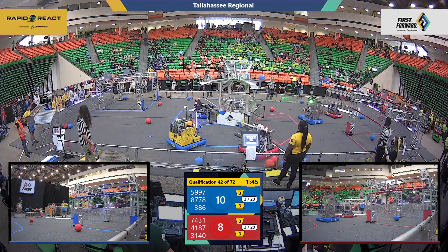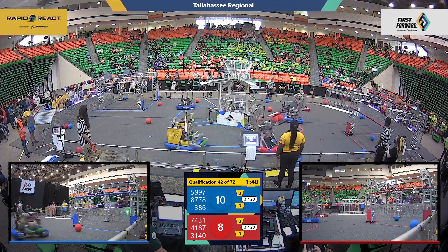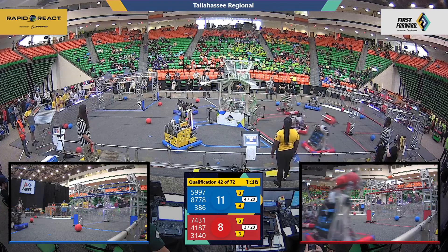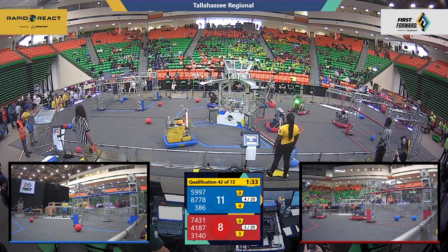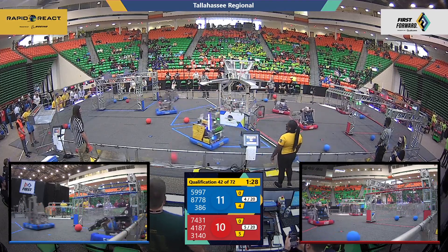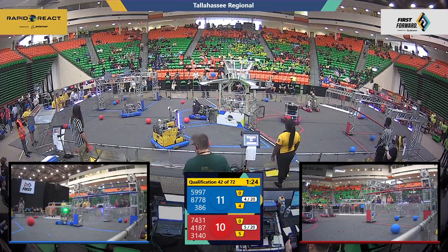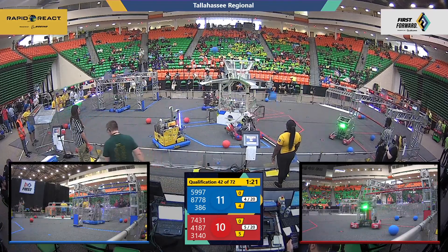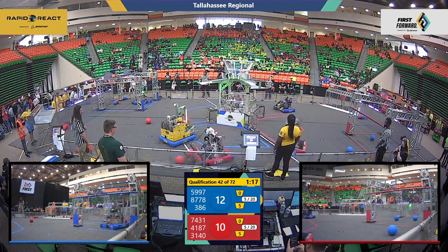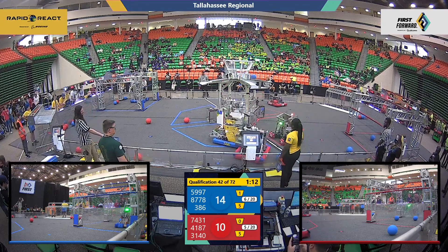Nightling Bolts lining up for the lower hub on blue — up and over. 74-31 Wingspan from Viera in red. They've grabbed cargo and go up into the upper hub. Voltage meeting them with upper hub cargo that bounces past. 31-40 and 74-31 on the Red Alliance. Synchronized shots here — red up and over into the upper hub. Voltage still struggling; one more upper hub shot in from Voltage — seems like they've got it all charged up now. Their partners, the Nightling Bolts, put blue cargo into the lower hub.